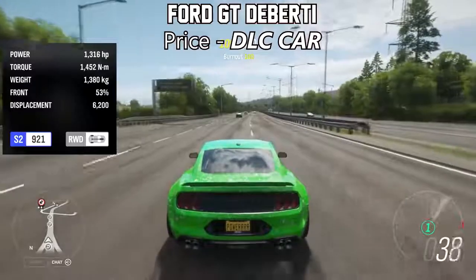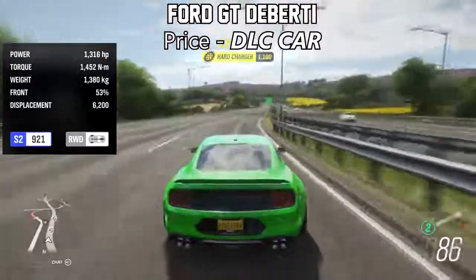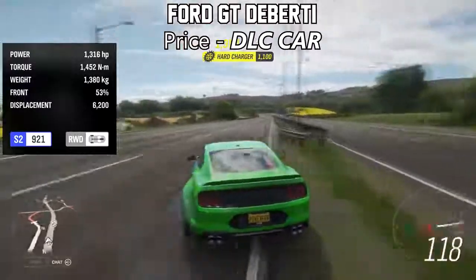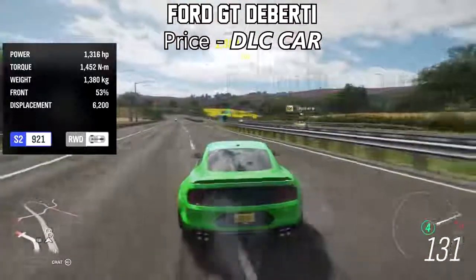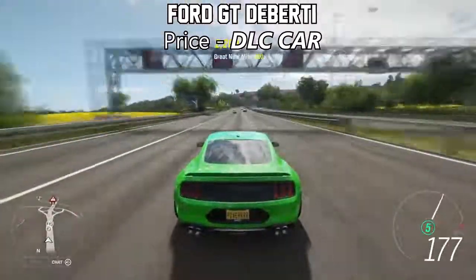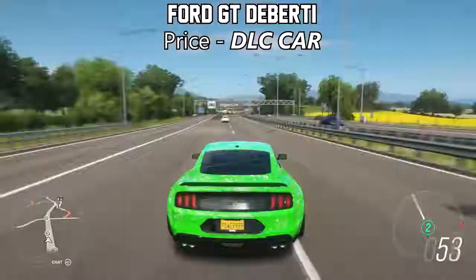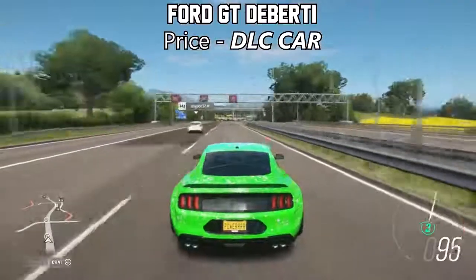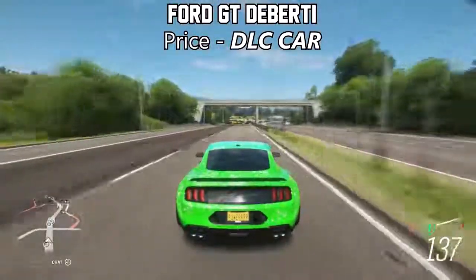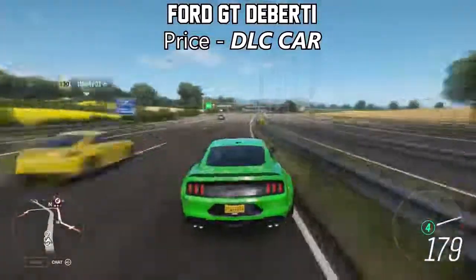The next one on the list is the Ford Mustang GT DLC car. Fully upgraded, this thing will top over 1,300 horsepower, which for a Mustang is pretty fast. And even with rear-wheel drive, it is still insanely good accelerating. It's obviously got a bit of wheel spin, but when you get your foot down in second, third, fourth and fifth gear, it just pulls and pulls — and it also sounds pretty cool as well.